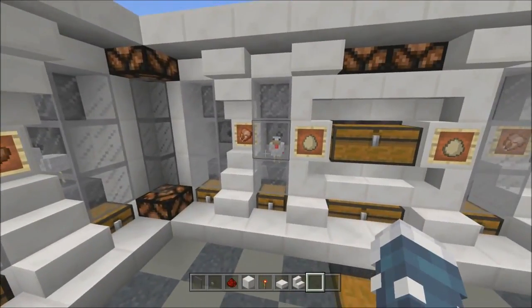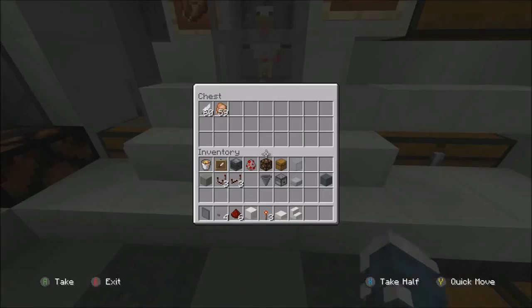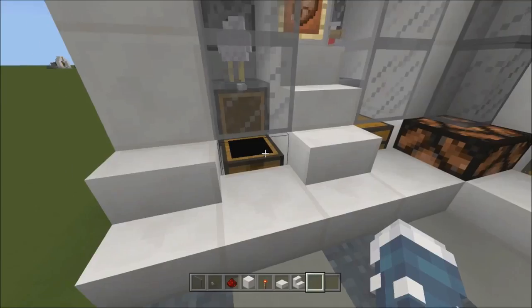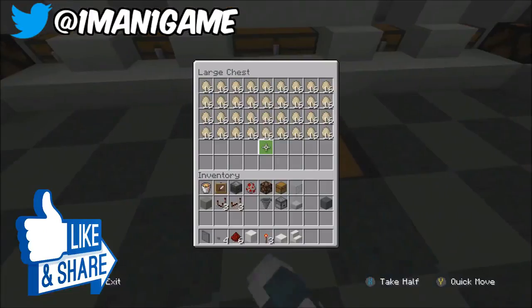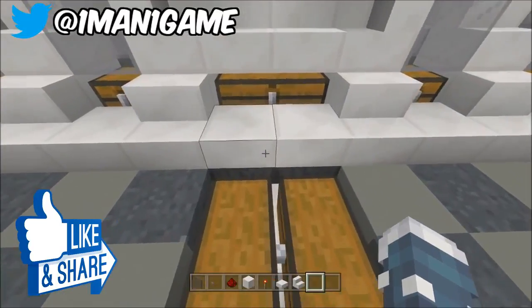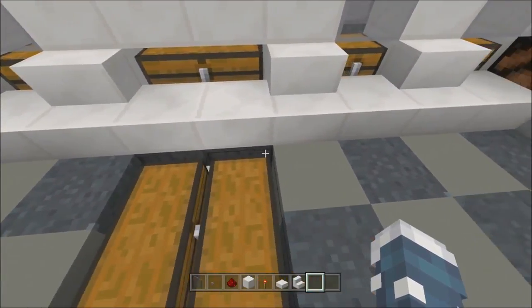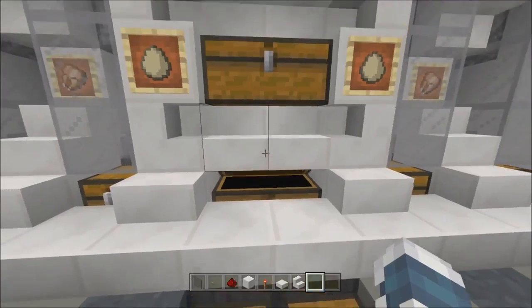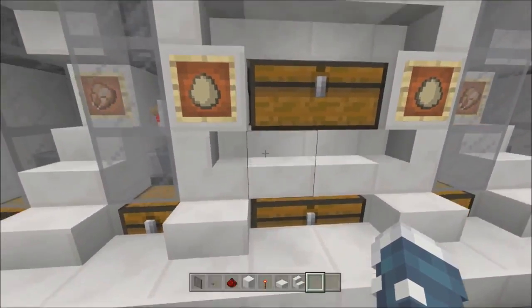Once you set this up you don't have to do anything. It's all egg powered — it's just going to keep making chicken. I have a collection system here for the eggs. As you can see it's pretty much almost filled, and then it's going to go into those hoppers, then there's another hopper, and then this whole double chest right behind this.